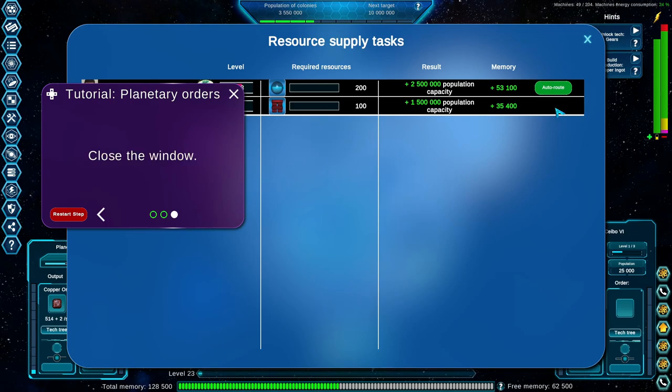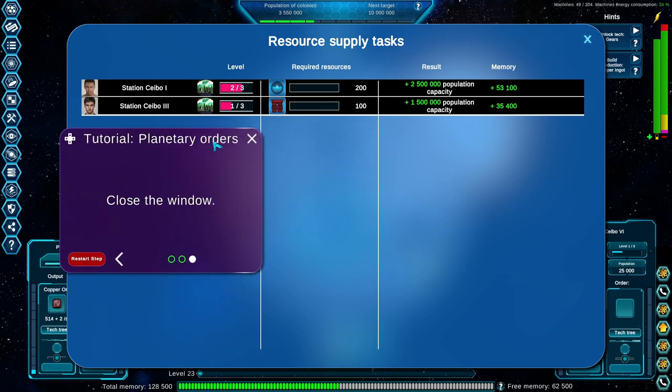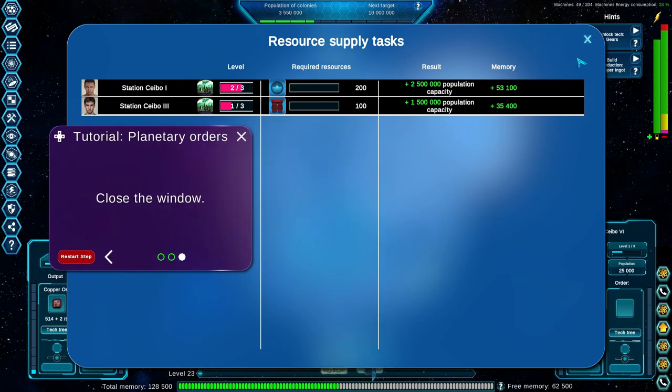Click the orders button and now we can auto-route. Click auto route — I'm going to go ahead and click it for that one too if I have it available, might as well.